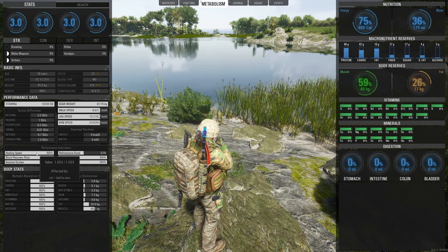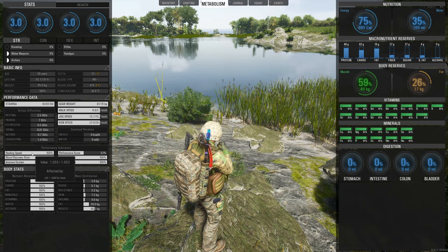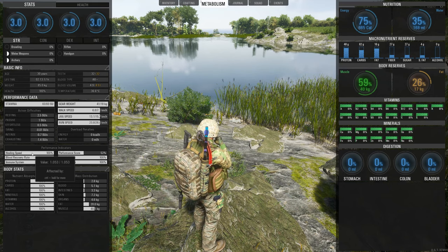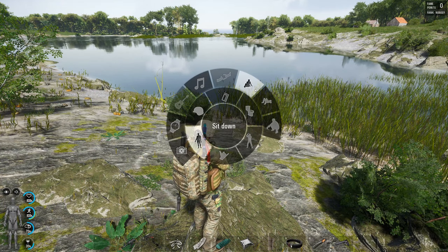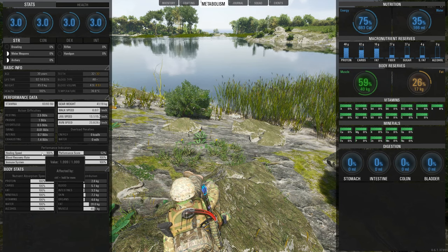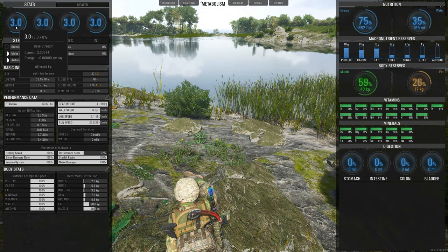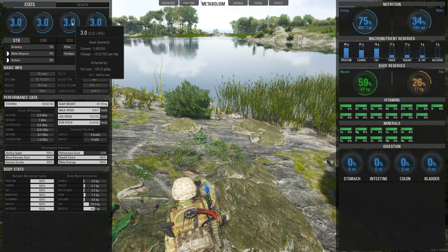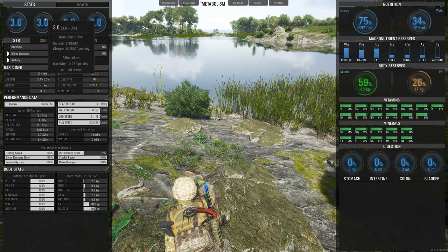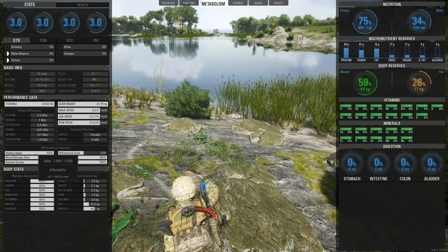Healing speed is the only stat that gives you a score — ours is 1.05, showing how fast we heal. To increase it, sit down, lie down, or rest on a chair or bed. When resting, the value goes up to 1.999. That value increases the higher your constitution gets. Constitution increases the more you run, sprint, and swim. Strength increases with more protein and carrying weight. Dexterity increases with calorie deficiency. At high constitution, the difference in healing speed between standing and sitting becomes massive.